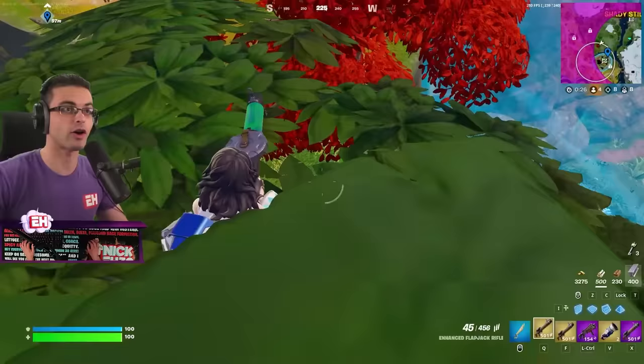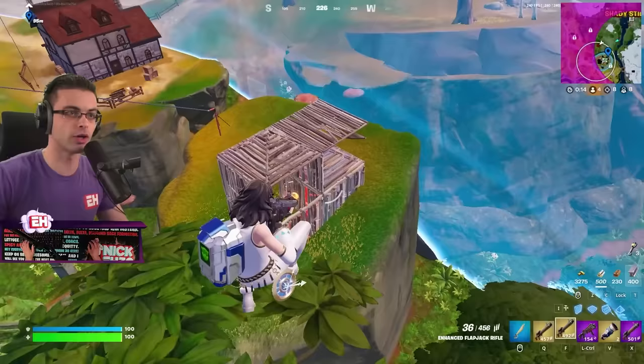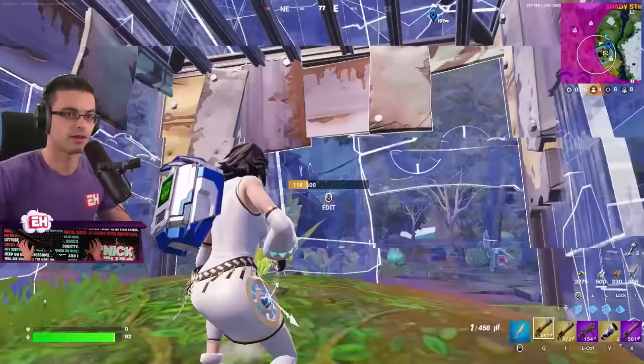The good thing about this weapon is it breaks structures really quickly — including trees. I have three of them so even though I can't build here I just put constant pressure, and I have the quick reload if I need it. Being in those trees is a mistake — that's a perfect example of why you don't want to be in there.